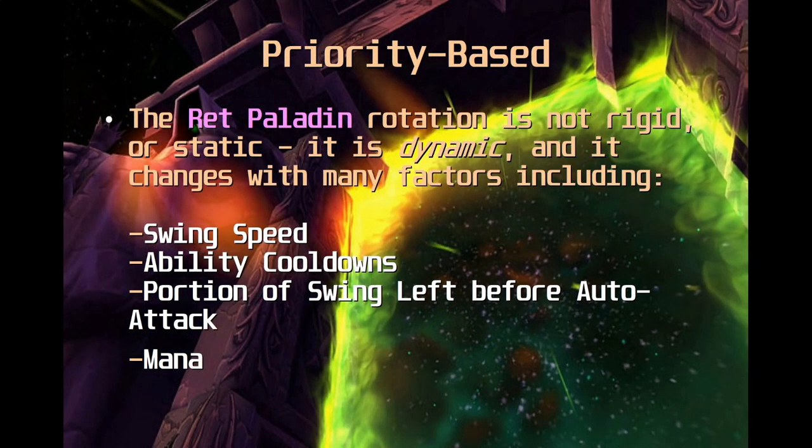The ret paladin rotation is not a rigid static rotation that stays the same all the time. It's very dynamic and it changes a lot with different factors including your swing speed, the cooldowns of your abilities at any given time, the portion you have left of your swing before you auto attack, and your mana pool. Any one of these factors can influence what you're going to do next with your next GCD. Your rotation is going to change a lot specifically with swing speed.